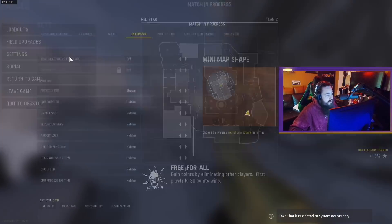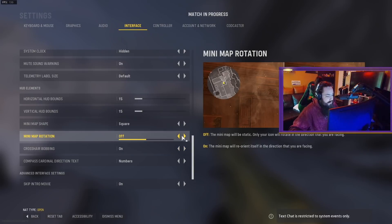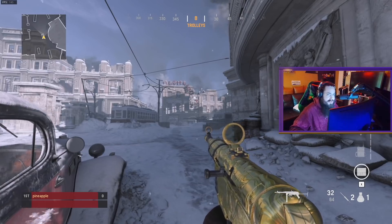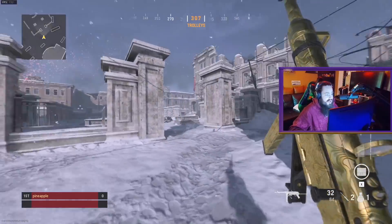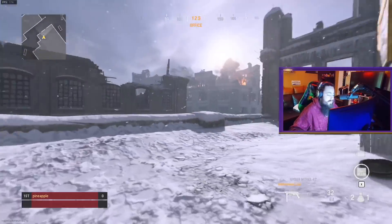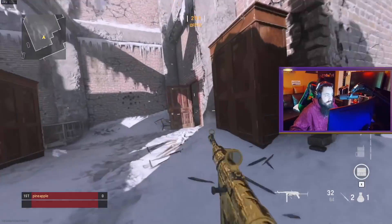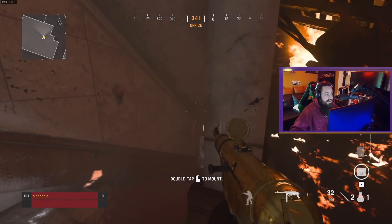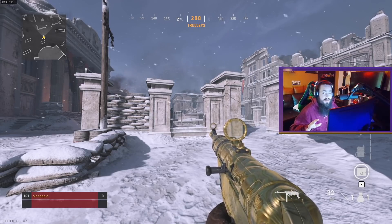The map shape doesn't port over from Warzone — I actually played until level 30 before I realized that. Check your map and make sure it's on Square. Also make sure Mini Map Rotation is on. Without it, it's hard to read where you are. With rotation on, it automatically rotates the map so you can see what's directly in front of you and behind you at a glance.